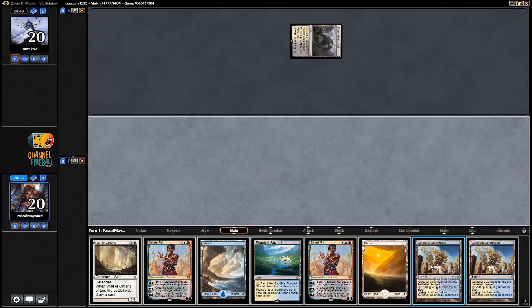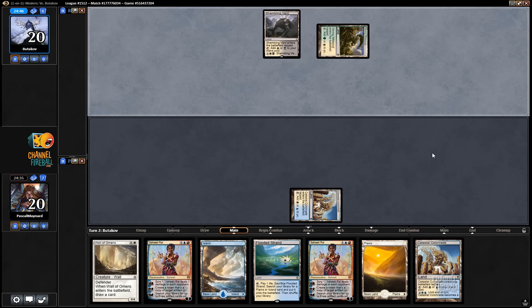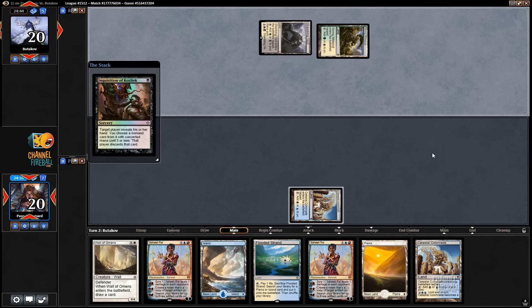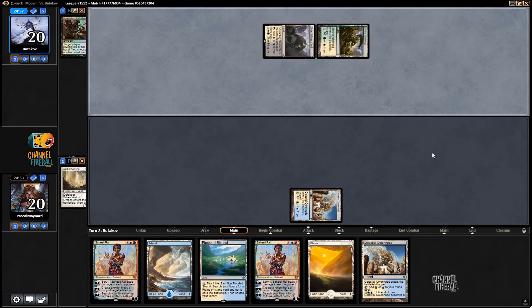Drawing multiples is rough — the card is pretty weak on its own. It's nice to stick uncontested early game, but beyond that it's going to be dead in hand. Here it's going to take our Wall of Omens, and our hand is not going to do a lot.